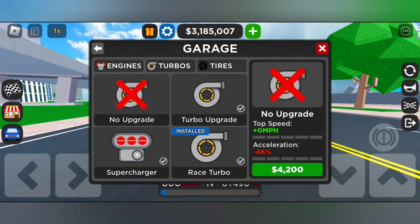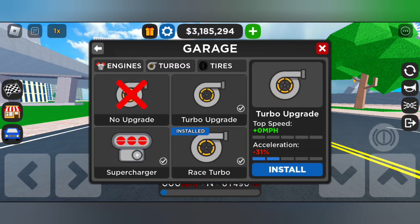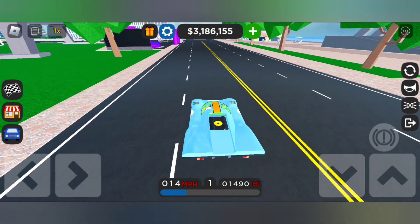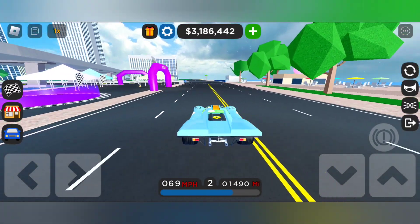This shows the installed upgrades. In this way you can access the turbos bar here and install them. That's it for today's video guys, I hope you all enjoy — please like and subscribe.